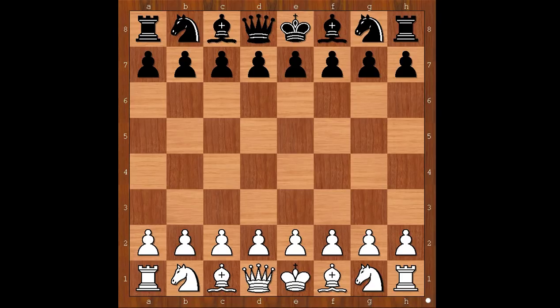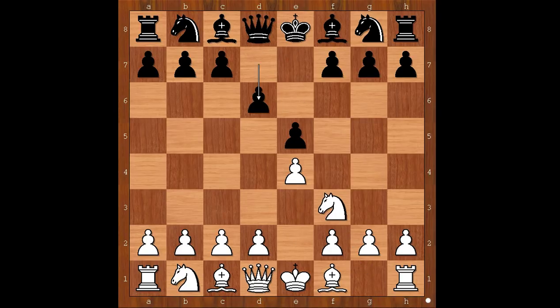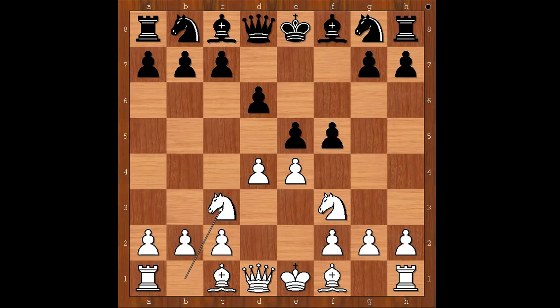Henry Bird had the white pieces and he started with e4. Paul Morphy played e5, knight to f3, d6 — the Philidor Defense. d4, and black to move, Paul Morphy played f5. Knight to c3 — this is the most played move. F takes on e4, knight takes on e4, and now d5, attacking the knight.